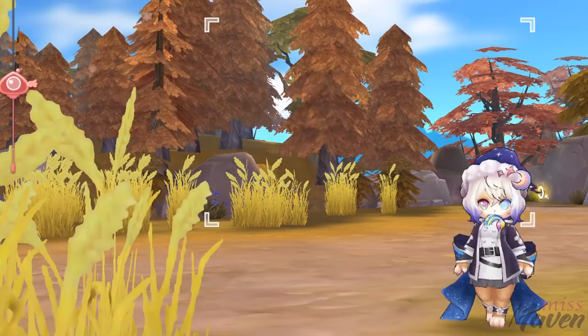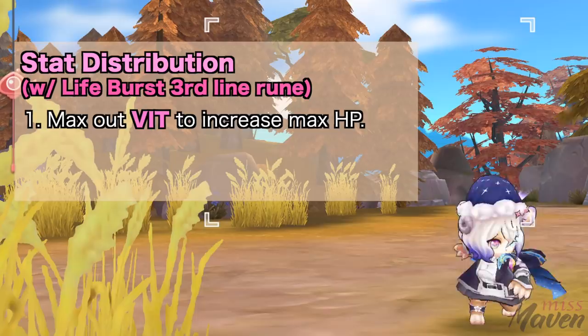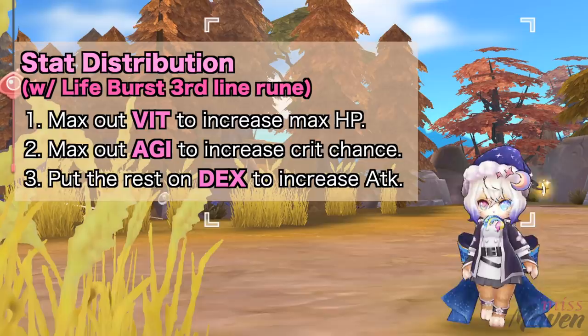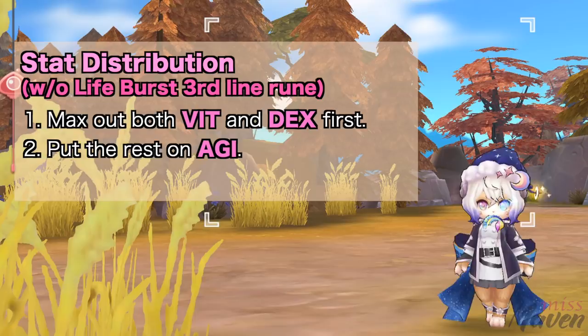Next, let's discuss the recommended stat distribution. The most important stat to max first is vit. Not only does it improve your survivability but also provides a significant boost in damage due to the life soul passive. Next, if you already have the life burst class S rune with the third line activated, you need to put points on Agi. Higher crit chance means higher damage for LCP and savage soul. And lastly, allocate the rest of the points on dex for higher attack. However, if you don't have the life burst rune for triggering critical hit, then you should max out both vit and dex first and just put the rest on Agi.